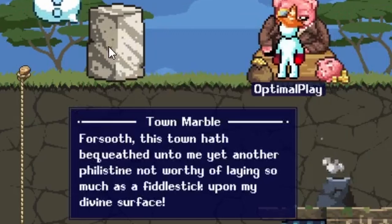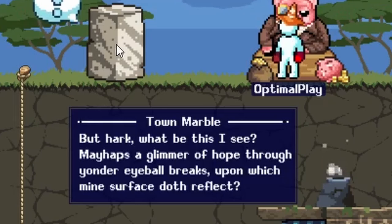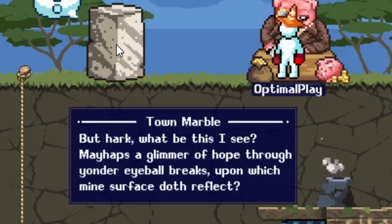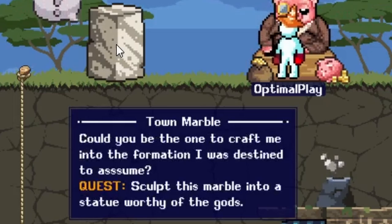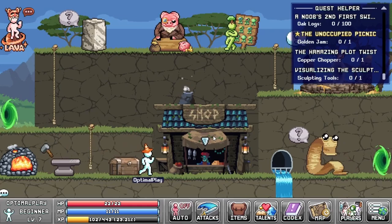For sooth this town hath bequeathed unto me yet another Philistine, not worthy of laying much as a touch upon my divine surface. But hark, what be this I see — mayhaps a glimmer of hope through yonder eyeball breaks, upon which mine surface doth reflect. Could you be the one to craft me into the formation I was destined to assume? Sculpt this marble into a statue worthy of the gods.